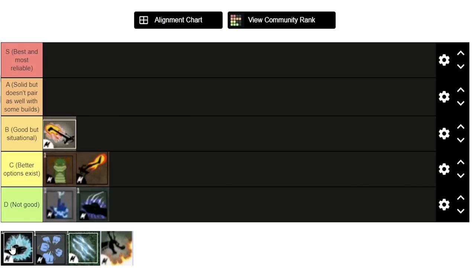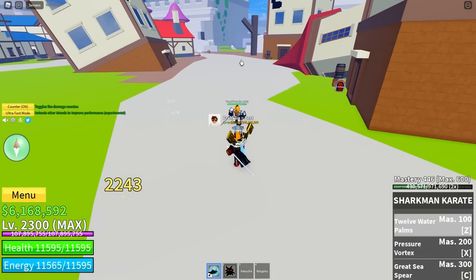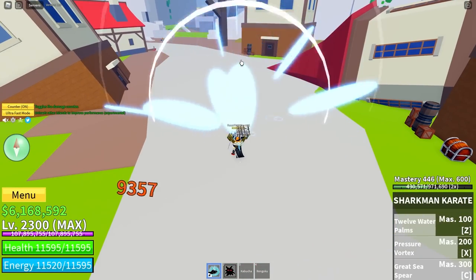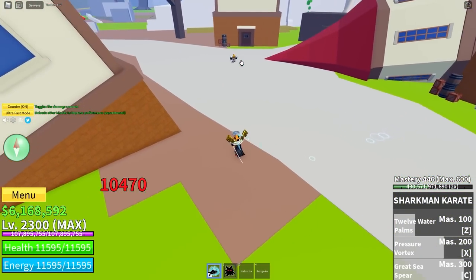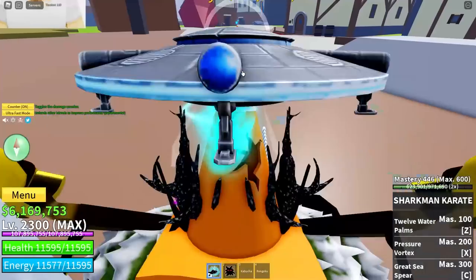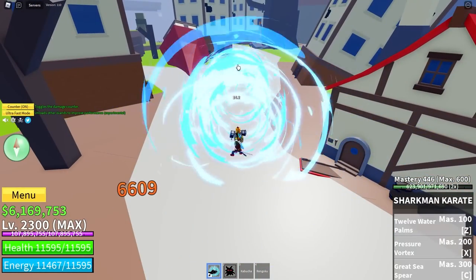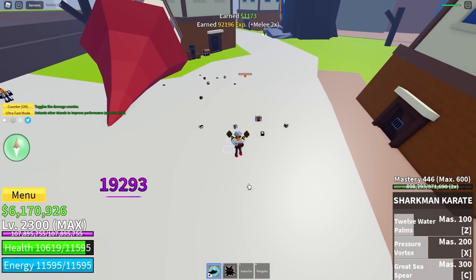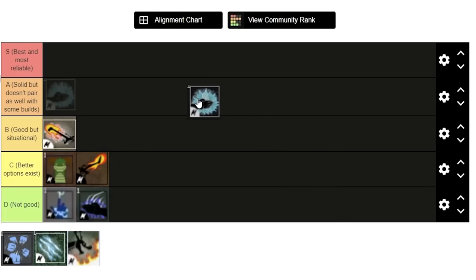Next we've got Sharkman Karate, which is the upgrade to Water Kung Fu. I think it is a really big step up from Water Kung Fu. Considering how bad Water Kung Fu is, Sharkman Karate is miles ahead, and the combo potential with it is very good as well. It goes well with a lot of other things like fruits and stuff, so it's just great overall. I'll put it in A tier.